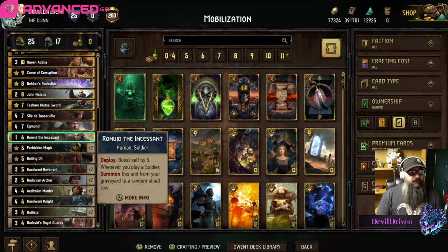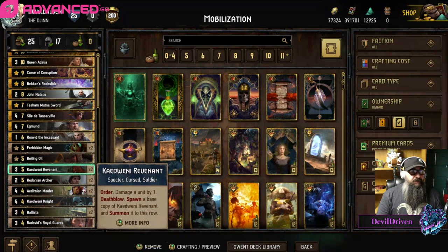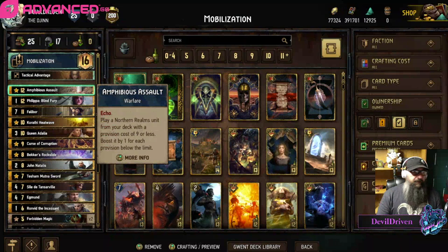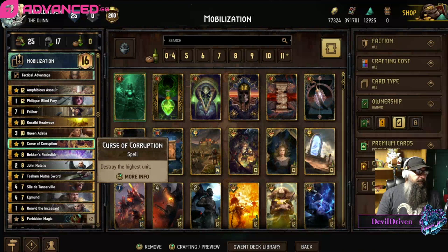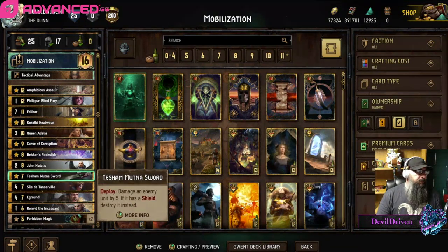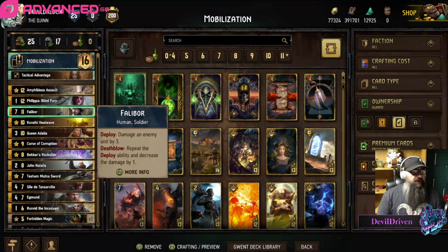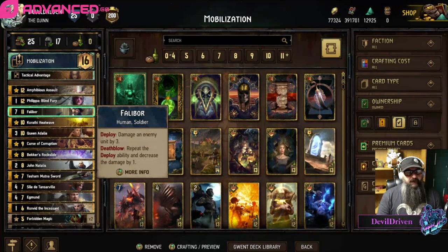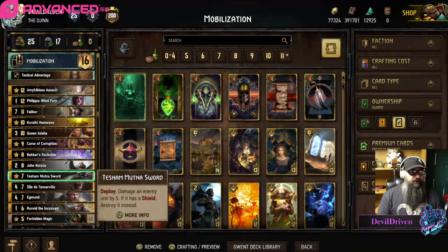Cards you want to try to get out round one: Ronvid of course, and you definitely don't want the Kedwini Knight - it's a decent pull with the Assault, it procs pretty huge for a last-say card if you need it. Curse of Corruption you could possibly use to bust through a defender if you didn't draw Teshmunda and you're going up against shield wall. Phallibor is nice against Syndicate if you run up against it.